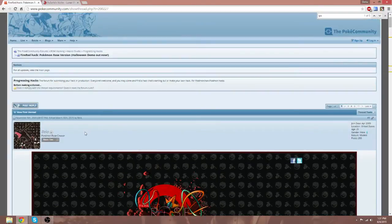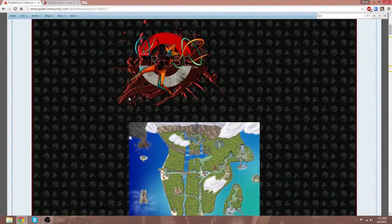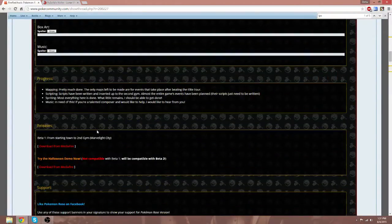So of course we have to go to the PokeCommunity thread as always — I'll leave a link in the description of course. Once you're on the PokeCommunity page, you're going to scroll down, keep scrolling until you see releases.